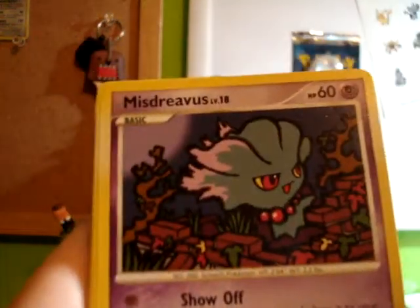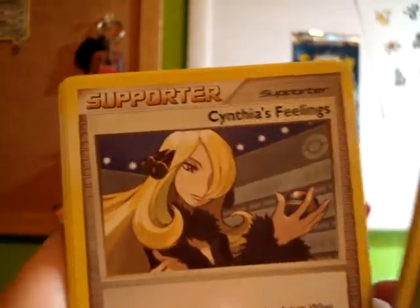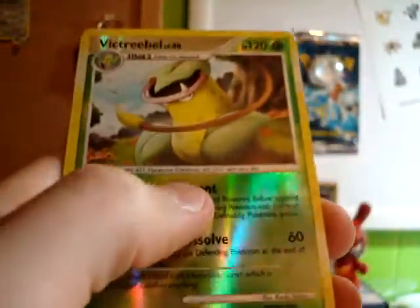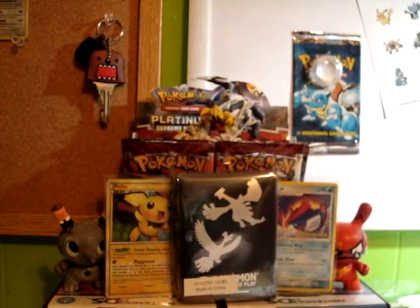Okay — Ledyba, Hitmontop, Misdreavus, Nosepass, Dratini, Swalot, Cynthia's Feelings, Unknown R, Victory Bell which is a rare, and Blossom. I actually needed that Blossom, so that's nice.